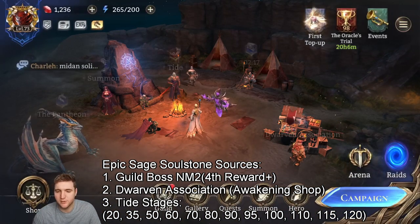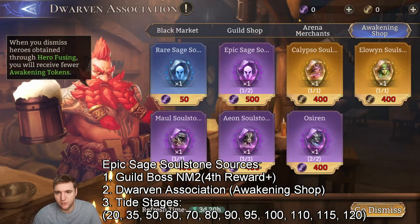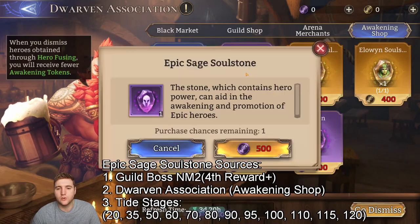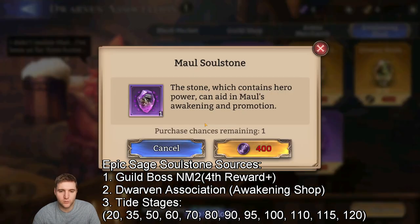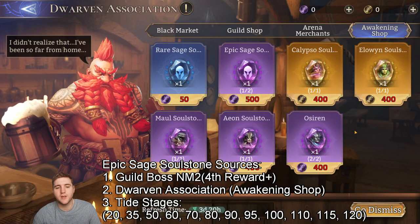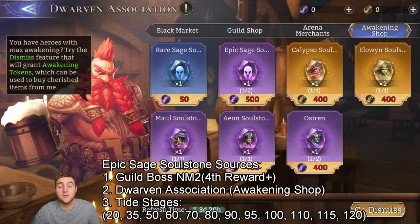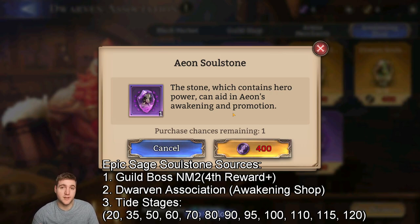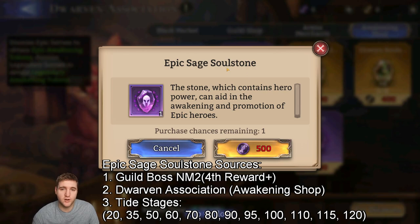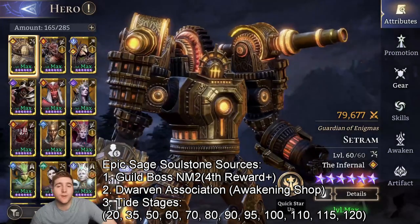Another way to get them is the Dwarven Association Awakening Shop, where you buy them with Epic Awakening Tokens. You can buy a generic Epic Sage Soulstone — a one-size-fits-all for any epic hero — for 500 tokens, or choose from three specific ones for 400, a 20% discount. These do rotate. If you see a hero you really want to awaken, especially an Epic Lord like Aeon, they're quite worth getting since Epic Lords are significantly rarer to pull. I tend to just get the generic Sage ones unless I really want a specific hero, since I've pulled seven or eight of some heroes like Maul. I wouldn't really recommend buying specific ones unless you truly need to promote that hero.